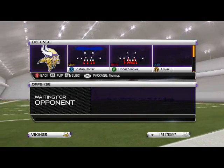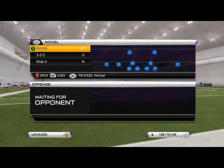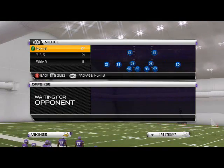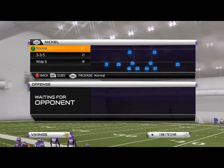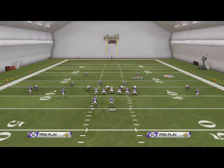What's up, Madden 25 Gamers. In this week's episode of Scheme of the Week, we're going to be taking a look at our defense out of the nickel normal formation from the Cincinnati Bengals defensive playbook. The play we're going to be looking at today is our base man coverage out of nickel normal — two man under, the best man coverage in the game.